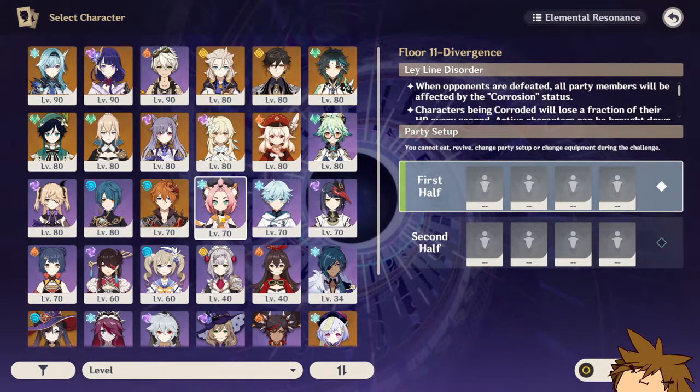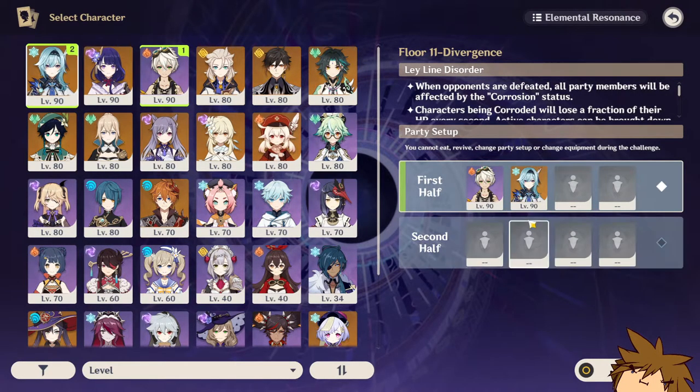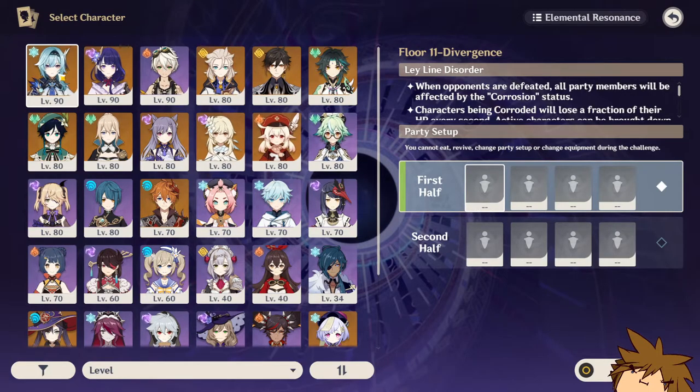I did not use Barbara here, I did not use Diona here. I used two characters that I thought are really good. Obviously I used Bennett — Bennett is going to help carry you through this entire thing if you have enough damage. Instead of just using Bennett for healing, the attack buff he gives is incredibly important, and that's what I used to eliminate opponents really quickly from the floor, all at the same time with Eula.